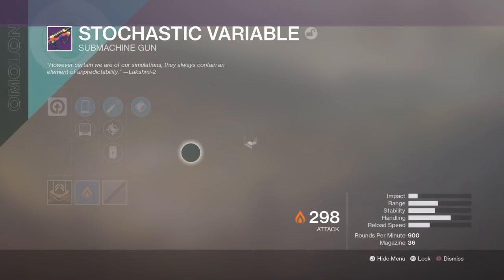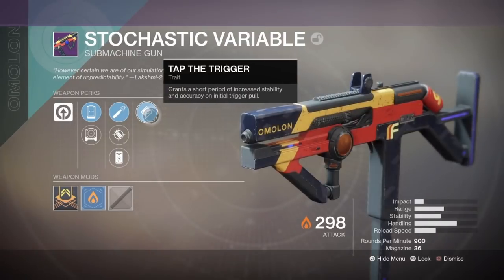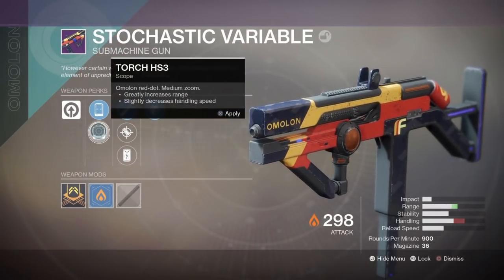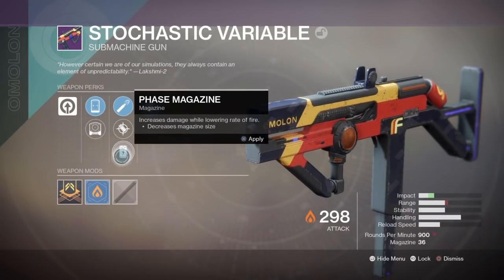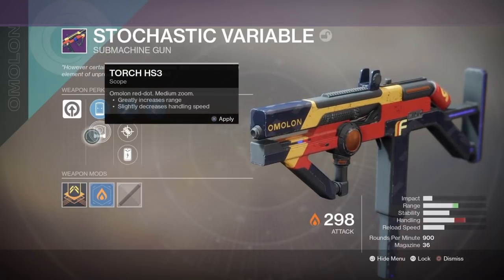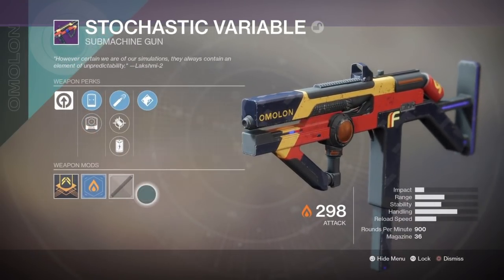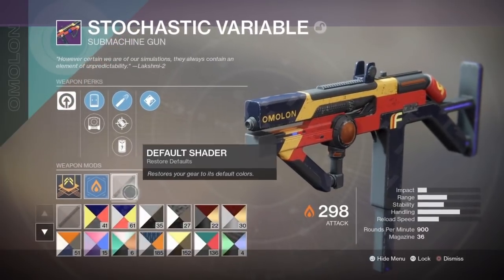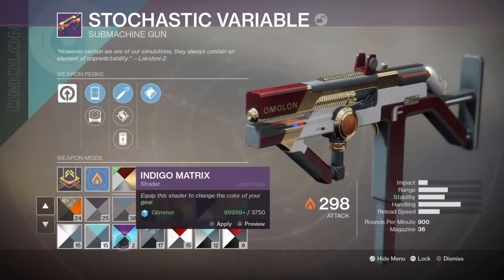What's new? The submachine gun. High Caliber Rounds, tap the trigger — right, Prize Rounds, High Caliber I said that, Phase Magazine, Torch. Alright, looks pretty decent. I'm terrible with submachine guns though — the only one I really like is... I forgot the name of it.